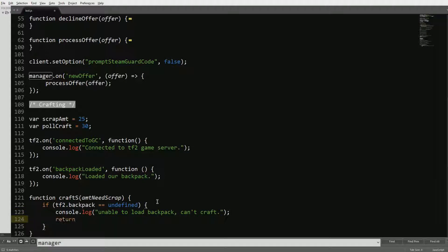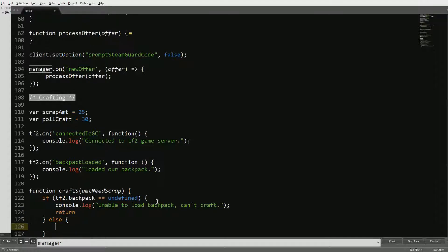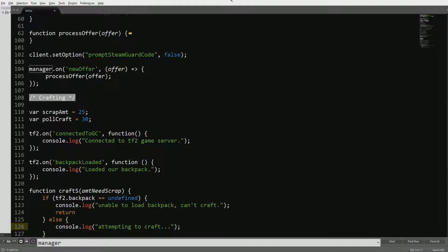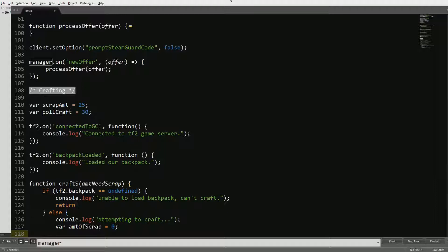Then we're going to return, and do an else — so if it can't load the backpack it'll log it, otherwise it will try to craft. We do console.log 'Attempting to craft', and after that we call var amount_of_scrap equal to zero as the baseline. Now we want to define the def_indexes — this is going to get a bit complicated, this is old code of mine.